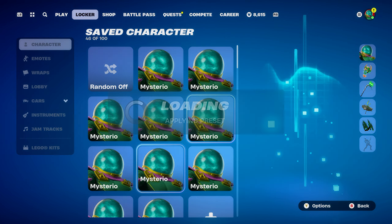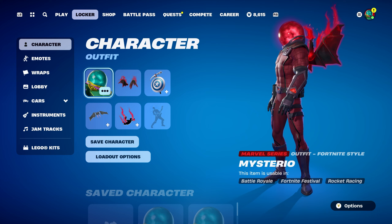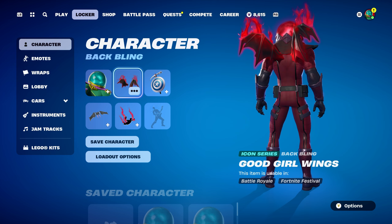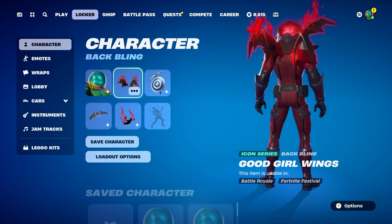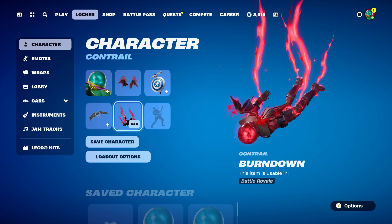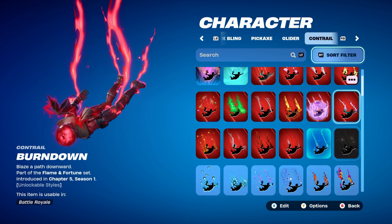Combo 7 uses items only from Chapter 5 Season 4 and Season 3 — the back bling, pickaxe, glider, and weapon wrap. For the contrail, there wasn't a great red-themed option this season, but you could use the Panther's Plasma Orb from Shuri if you want to keep it Chapter 5 Season 4 themed — or keep Burndown.